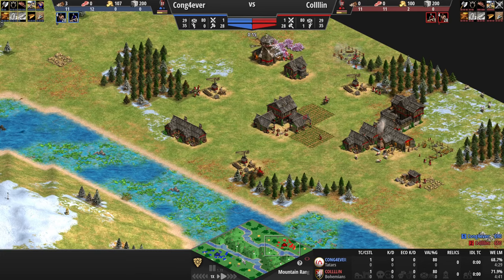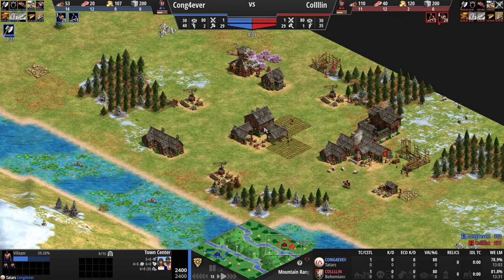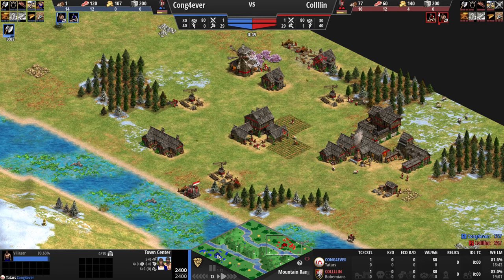Here we have an Empire Wars game. I am playing in the red as the Bohemians and in the blue we have Kong Forever. Kong is rated around 1800 for random map and I'm around 1400 ELO, so there's quite a bit of difference. Everyone's just developing their Empire Wars ELO for the moment.